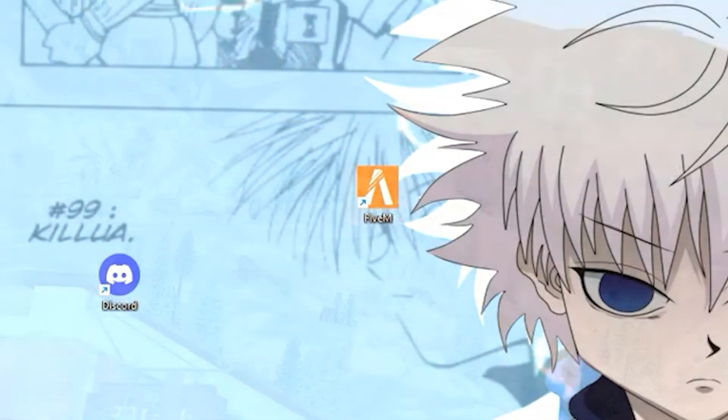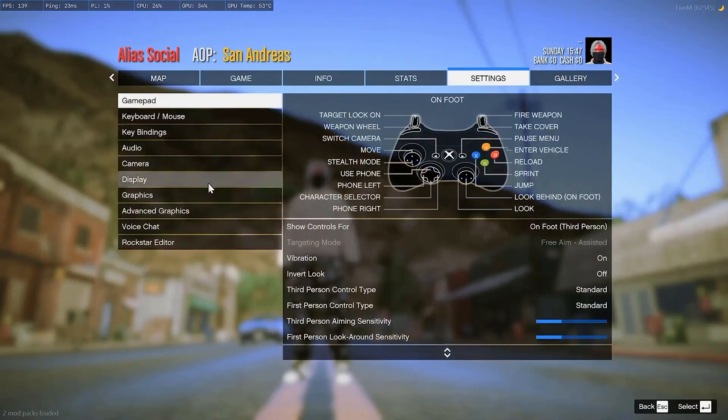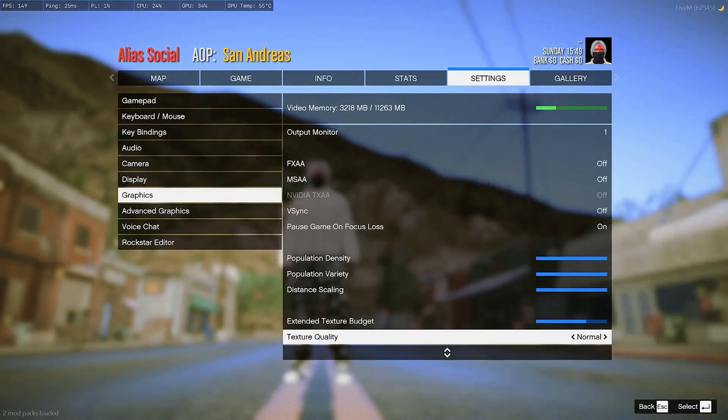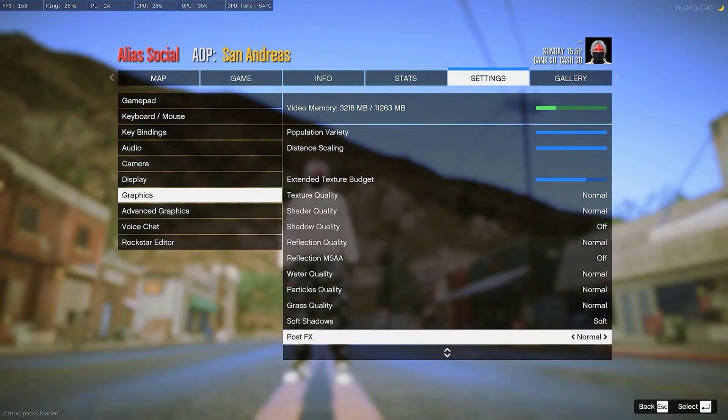Once you're done with that, open your 5M. Once you've opened up GTA, go to settings and copy my settings. Go to graphics — for resolution, don't put this on 1440p, just put it on 1080p or 720p. Put all your settings on normal as well.